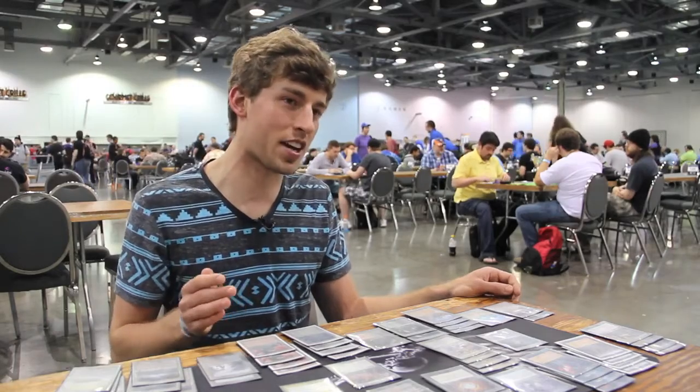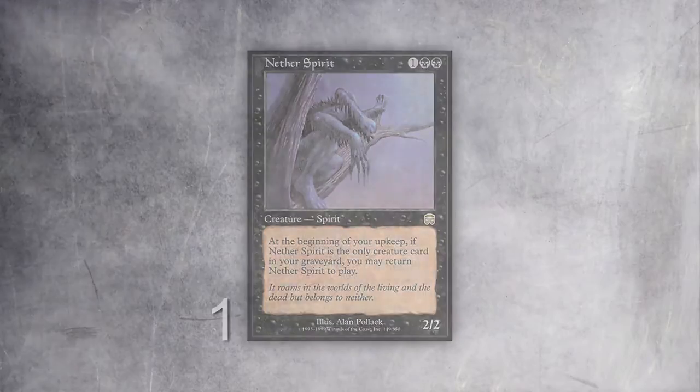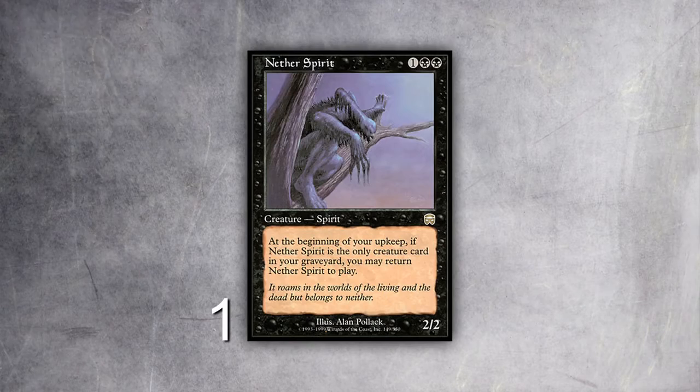Against creature decks, especially when I can Wasteland lock them, if they have creatures out and I play Tabernacle, eventually I can get to a point where they have no lands, all their creatures die, and they can't do anything. I also play a one-of Intuition, and usually I'll get Life from the Loam with it, but I can also use it to get my bullet lands such as Tabernacle, Cabal Pit, or Barren Moor. The reason I play one creature in this deck is that this creature — Nether Spirit — doesn't want to be played in decks except those that only play one creature.